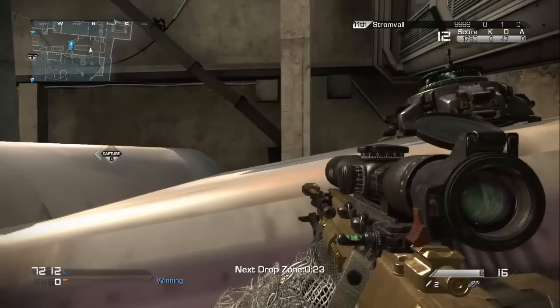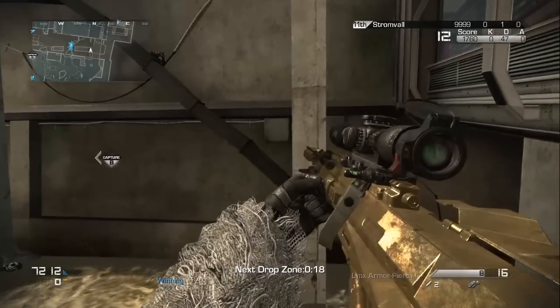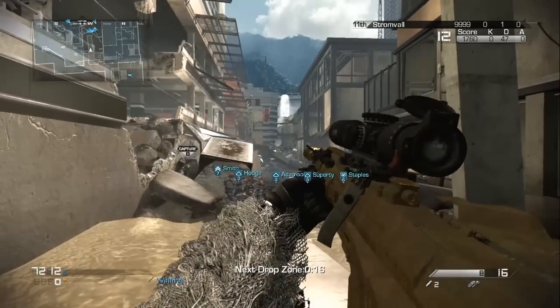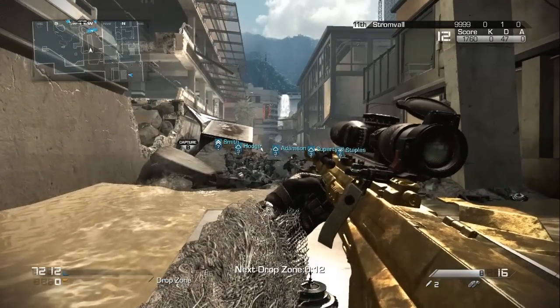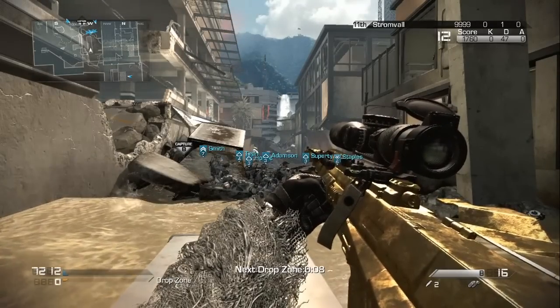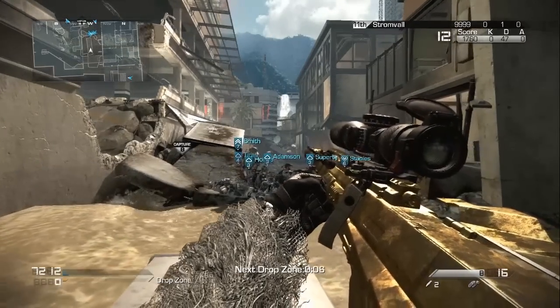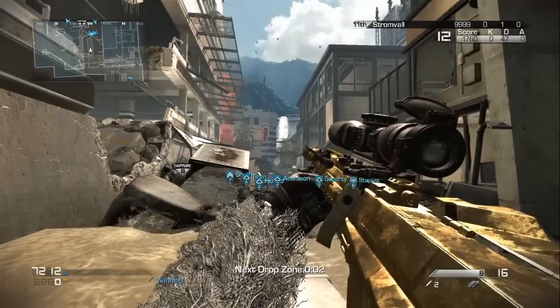The way you're going to want to start the glitch off is by finding anything you can climb. When you climb, you're going to want to hold A, Y, and RB at the same time. Your gun will come out looking like this, and this is what the chainsaw looks like if you're holding a noob tube. I have a Lynx out so it's not a chainsaw. One thing I want to advise: if you let go, it's going to change.